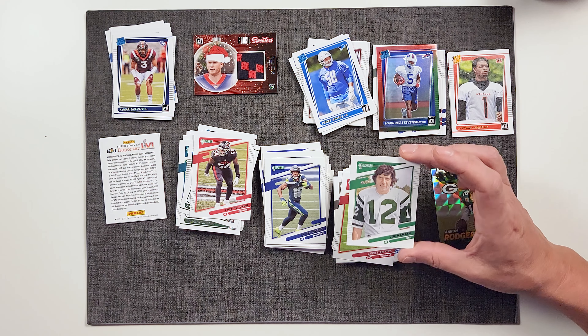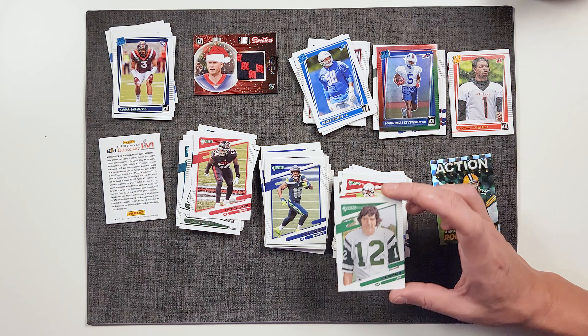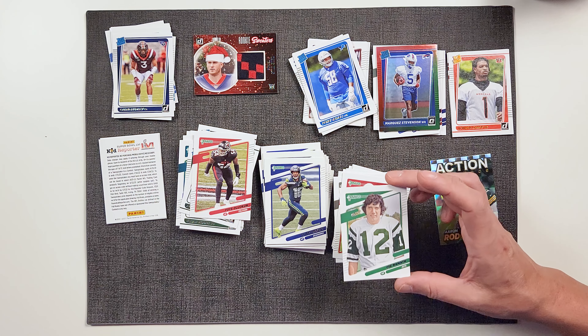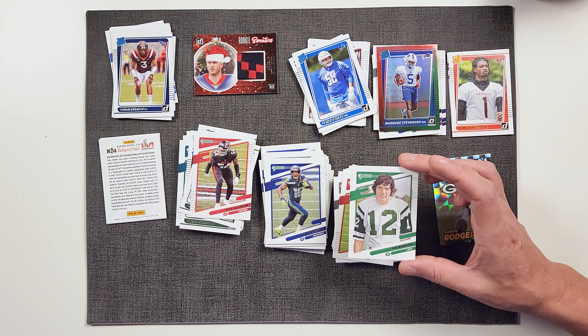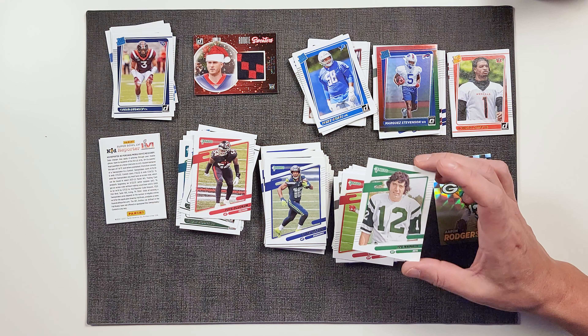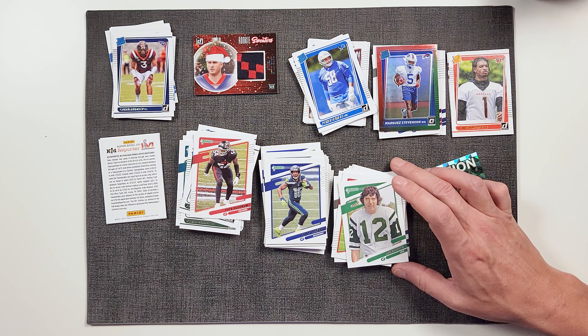Brandon Ayuk — we have that other card, we have the base. Remember that other specialty card? Nick Chubb. Remember we were watching the Lions game and you were like 'Chubb?' — yeah, that's his name, Nick Chubb. Charles Woodson, Heisman Trophy winner. Go Blue.